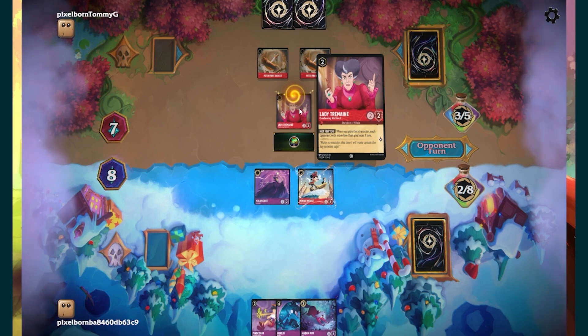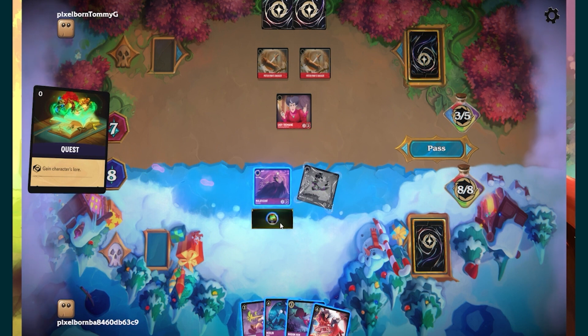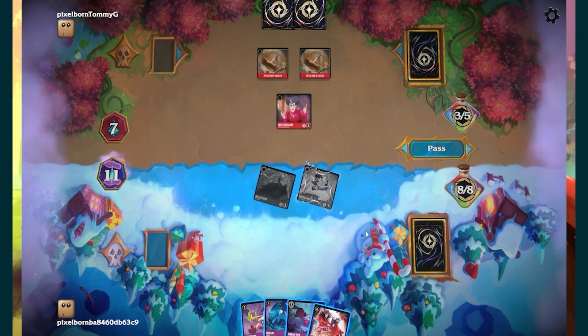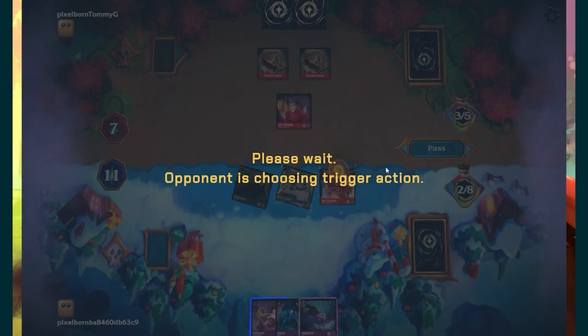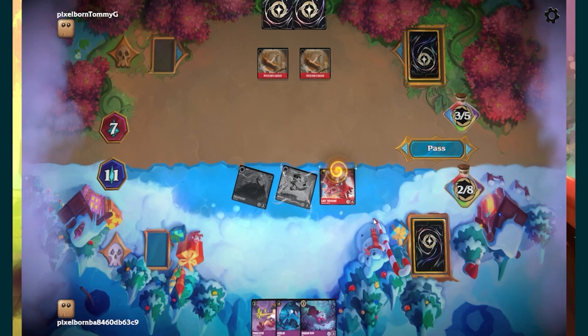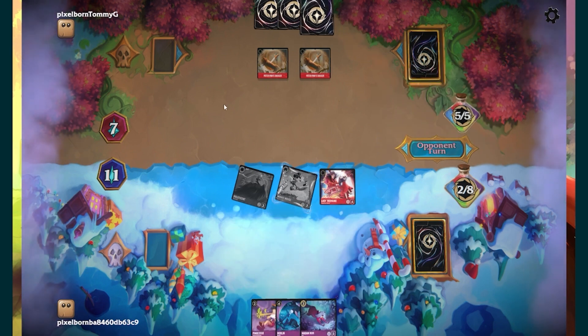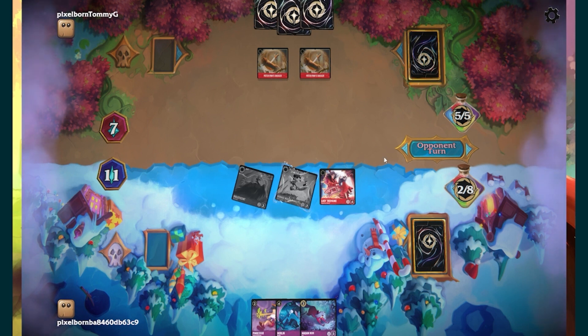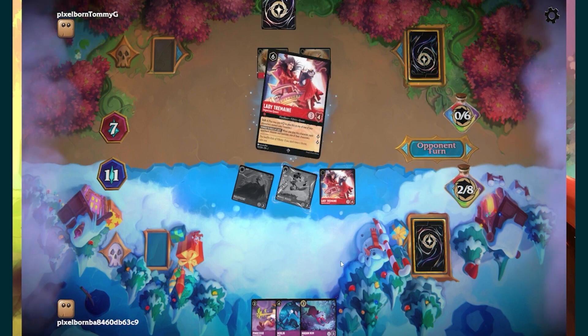So Lady Tremaine rips a lore from me — not impossible to deal with. I hate not to play a lore per turn, but stripping him down another card is not horrible. There's not much to do here. I really don't want to throw this fox away, so I'll just pass. I'm up by lore advantage — it's five to eight. I'm pretty much only missing one card to play Maleficent, but until I see Maleficent, why do I care?